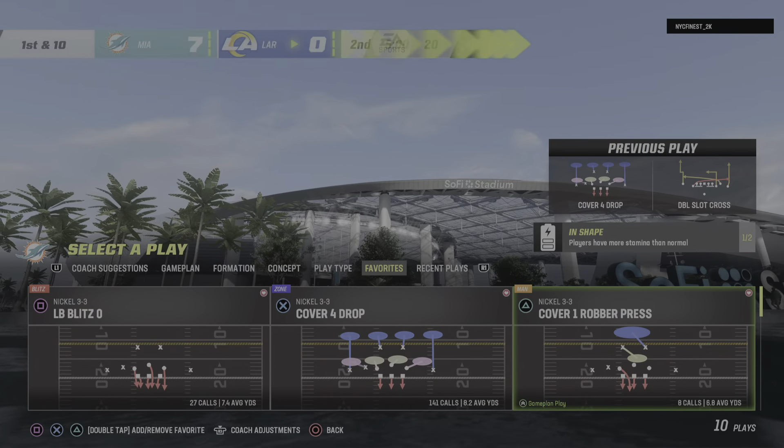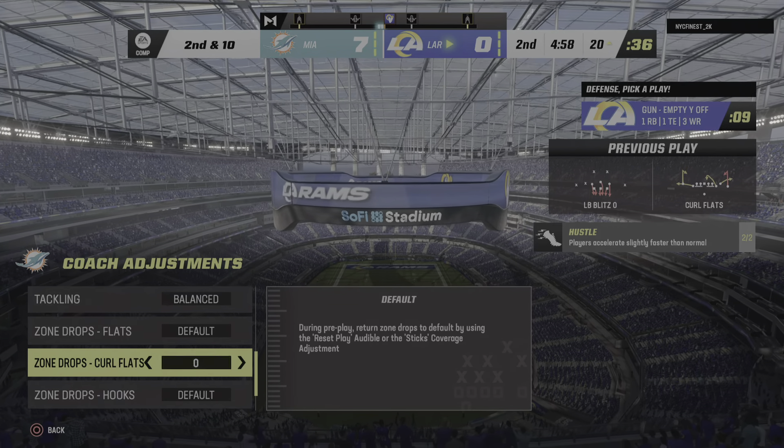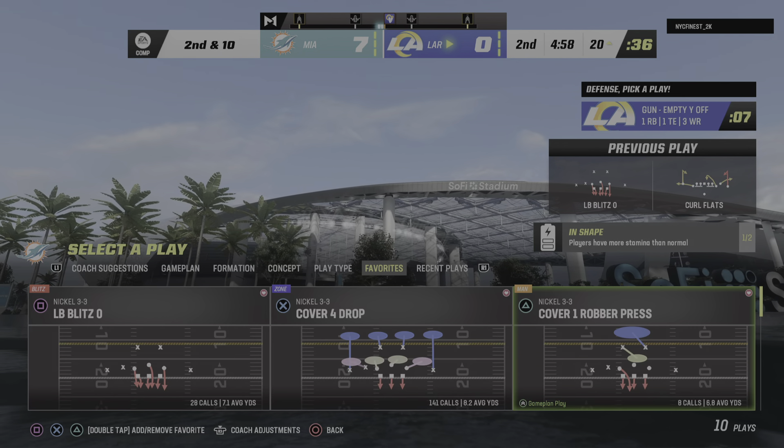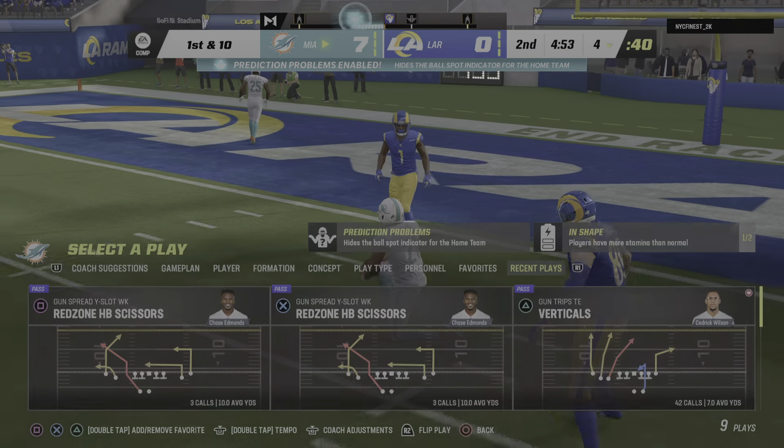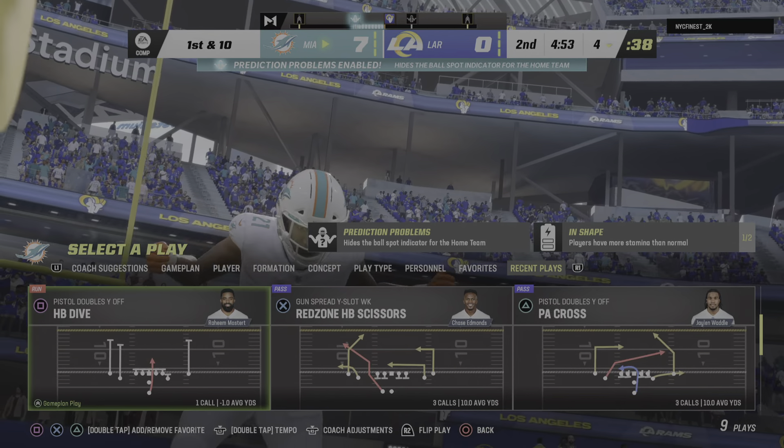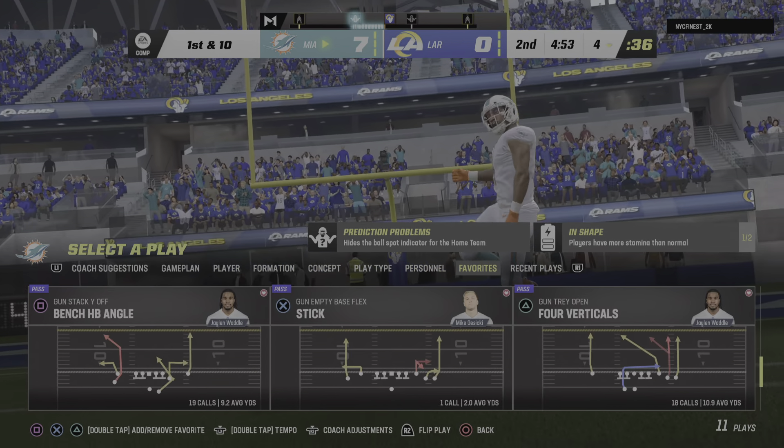From the red zone now, Stafford, and a quick throw there is going to be batted away and incomplete. That's a really nice job by the coverage — understanding they're in a high-stakes situation. After the incompletion, here's second and ten from the 20. Here's Stafford — now that'll be tipped and intercepted. Picked off by Eric Rowe. A big turnover there as the Dolphins get the football back.